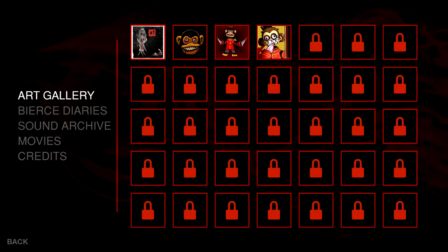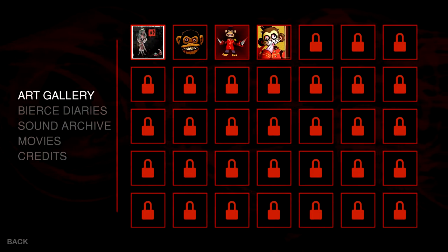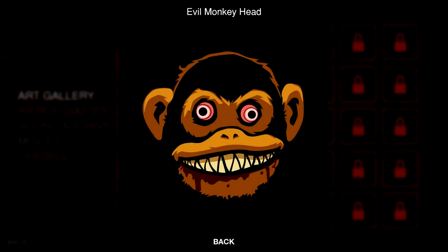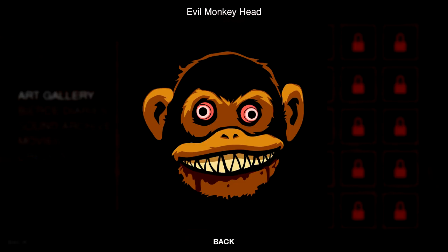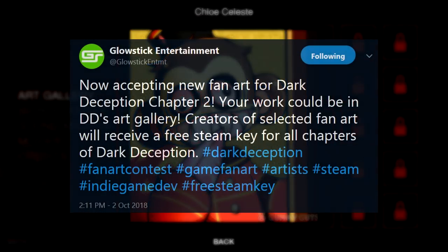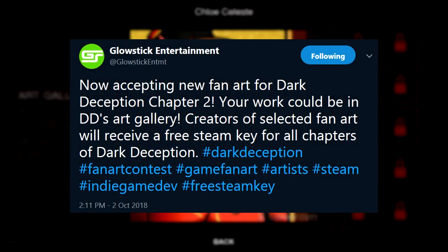That leads us to the actual secrets that get unlocked in the main menu. The first thing that we can see unlocked is a collection of 4 original artworks of the Murder Monkeys. Glowstick Entertainment, the developers of Dark Deception, are always looking for new art to feature in their game, so make sure to send them some of your best if you enjoy this game.